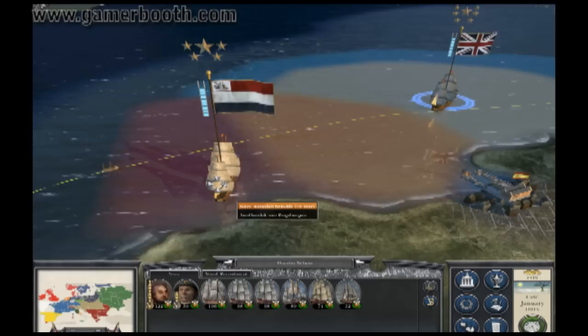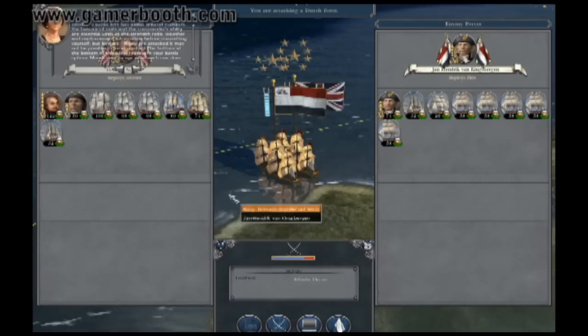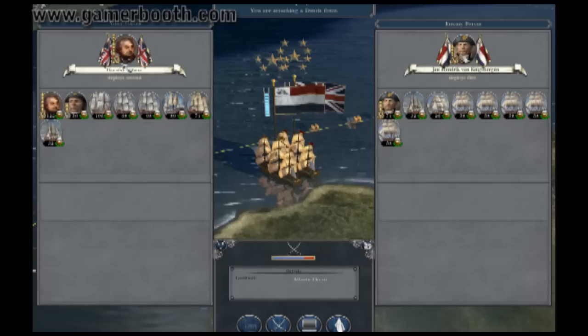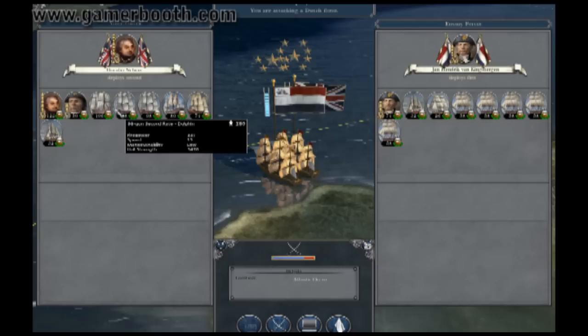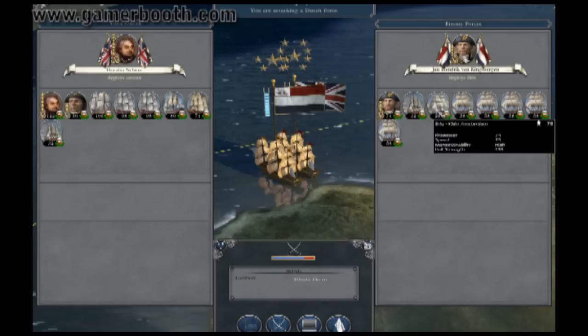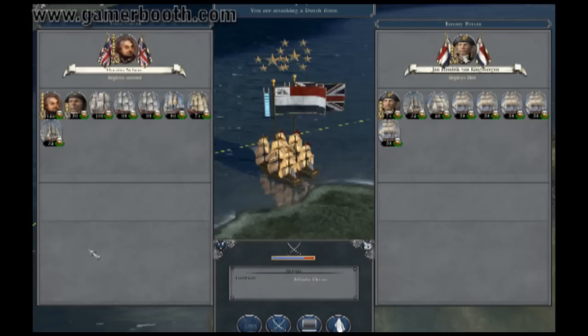This is the Bavarian navy, about to be engaged by the mighty British navy. Against this navy, I've got Admiral Nelson himself leading the charge with plenty of epic ships: a 106 first rate, some second rates, and third rates and fifth rates. And these guys just have a bunch of third rate trade ships, led by Admiral Jean Hendrik von Kingsburgen — against the mighty British fleet. However, I think I'm going to crush these guys in a mighty blow.